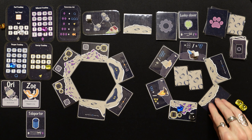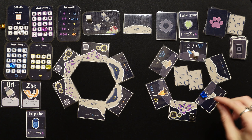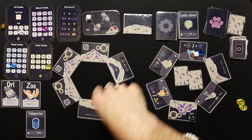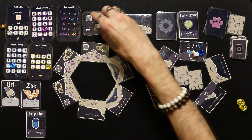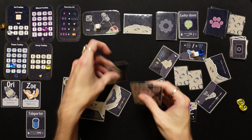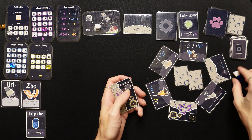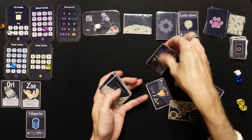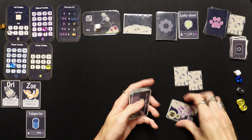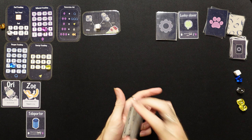We spend two oxygen and check the last space on this moon — a telescope: peek at two exploration cards in the moon system. We use Zoe's ability to teleport to the ship and get out of here, spending two fuel to fly to the next moon system. That was insane — the first two cards were cats in caves. I don't know if that'll ever happen again.